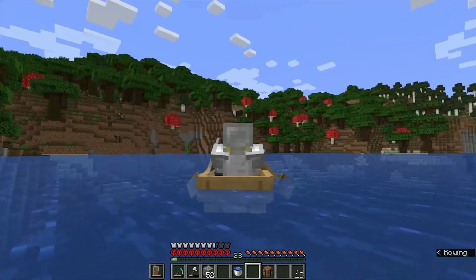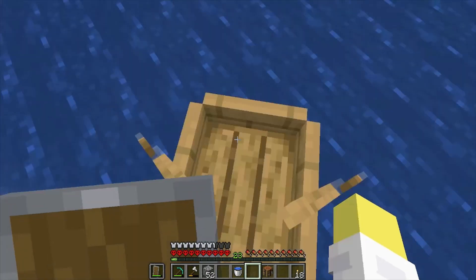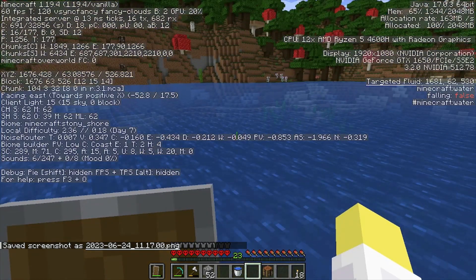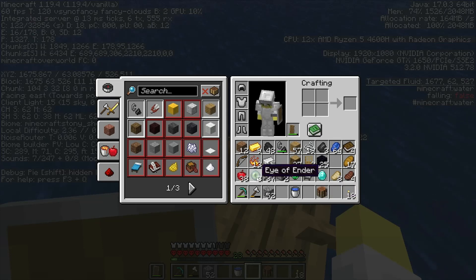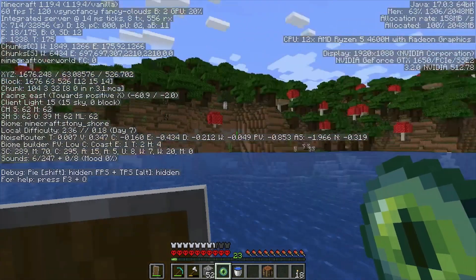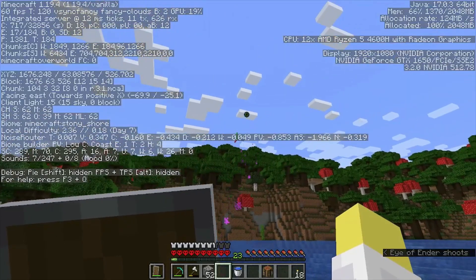Once we get into the roofed forest it's going to be difficult to throw an eye of ender. We're at 1600 blocks out and 500 south — we should definitely throw another eye to make sure we're still headed in the right direction. Hopefully we don't lose it, but we need more ender pearls anyway. Okay, we're still headed southeast.